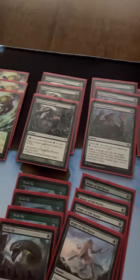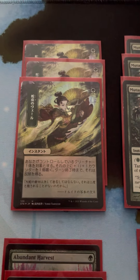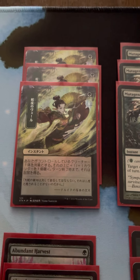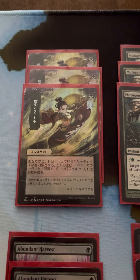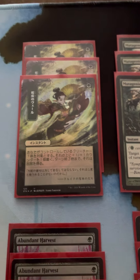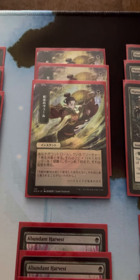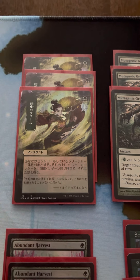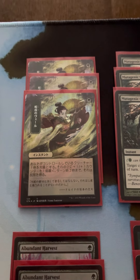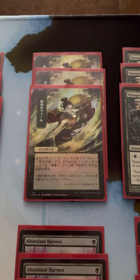Moving on to our Instants and Sorceries package. These are Snakeskin Veils — Instant speed, one green mana, give target creature a plus one, plus one counter and Hexproof until end of turn. I like these better than Blossoming Defense because they leave that plus one, plus one counter on. A lot of your really good Modern players know not to engage during combat, so this trick actually leaves our guys bigger even if they respond at end of combat or on their turn. It's something we can use to protect our guys and get that extra damage through.